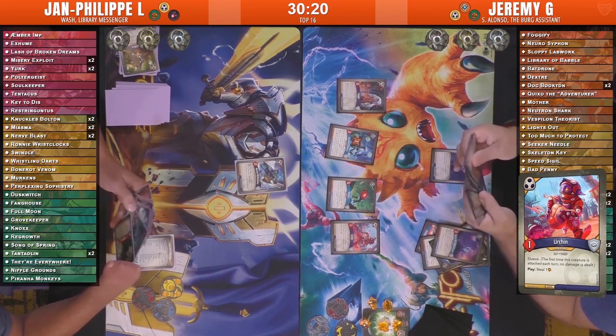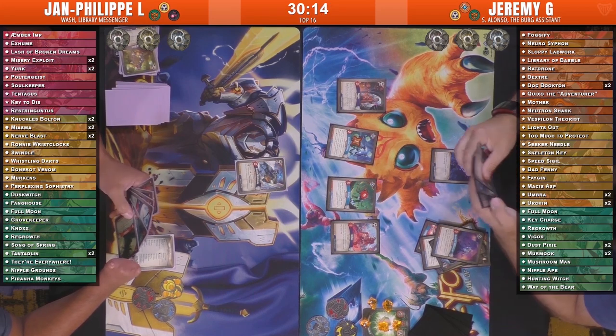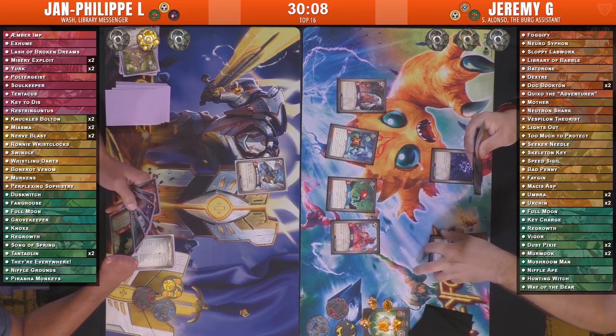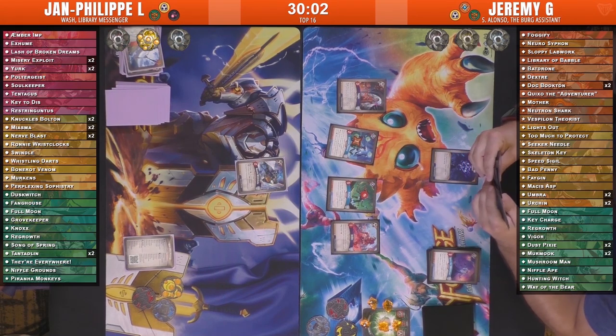Let's see what Jean-Philippe's gonna do — he has his first key. Jeremy is still only at five, so he's not pushing a key on his next turn. We've got a Full Moon and at least a couple of creatures — Piranha Monkeys and a Tentadlin. Piranha Monkeys could be good, dealing two damage to everything. It would kill his Ronnie Risklocks but might be a sacrifice worth making.